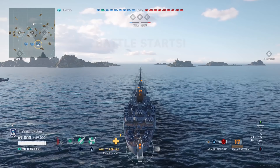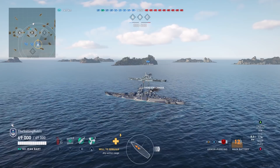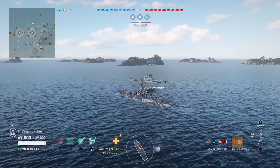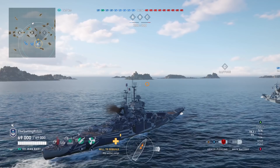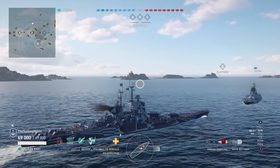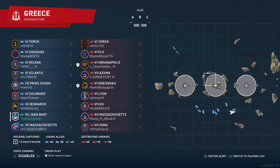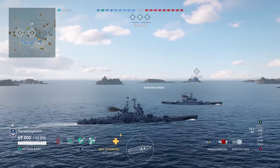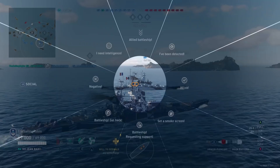Here we are on the map Greece, domination mode. We got ourselves a south-east spawn in reach of objective Charlie, and escorting us will be a friendly Massachusetts. Before we go further, let's cover the differences for those unfamiliar with Legends: there are only 7 tiers compared to 10 on PC, matchmaking is 9 vs 9 instead of 12 vs 12, and ship parameters such as reload time, range, and maneuverability are adjusted for a faster pace and closer engagements. The timer is also 15 minutes, so all your actions have consequences within that short period.